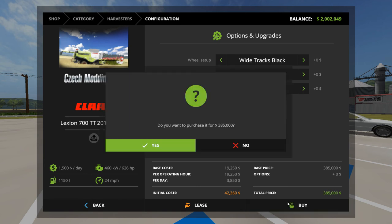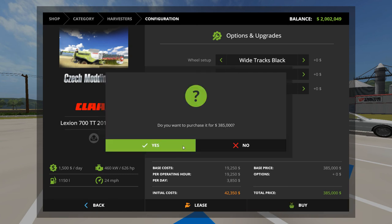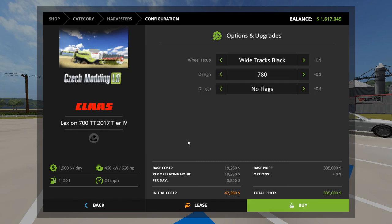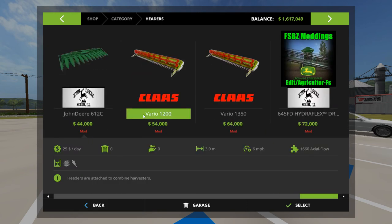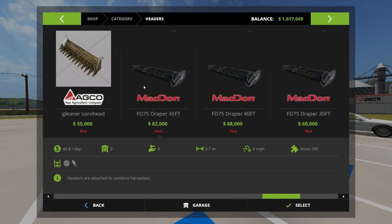Which Claas are you getting? It's the one with red wheels. That's why I don't use it — it's got red wheels and I can't figure out how to fix it, and everybody else who has that combine can't seem to fix it either. I think it's in the XML for the wheels — I was looking for the wheels i3d to go change it.